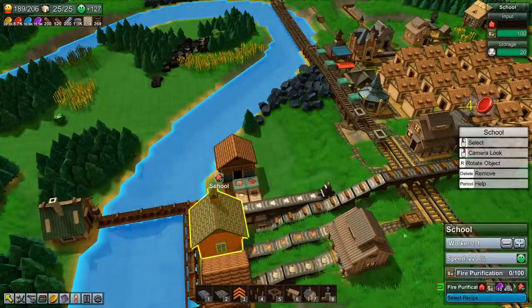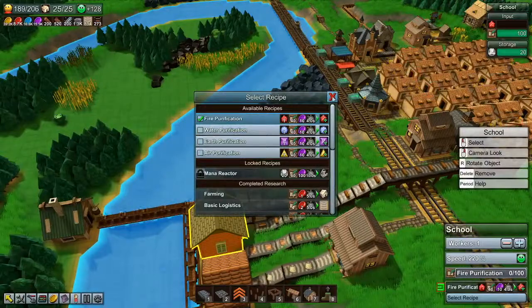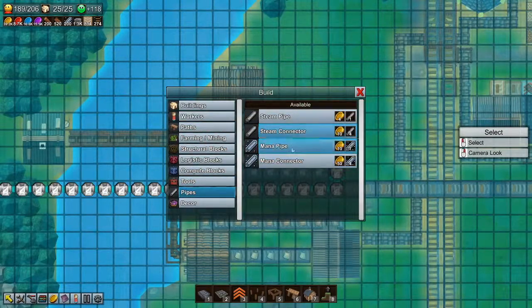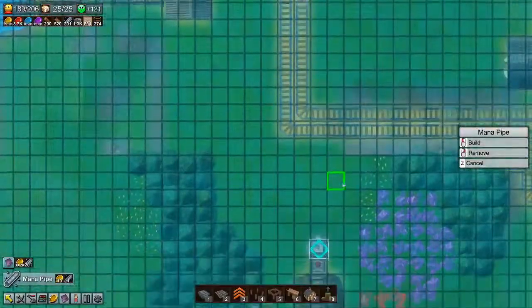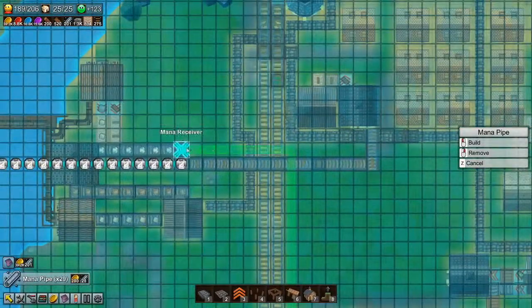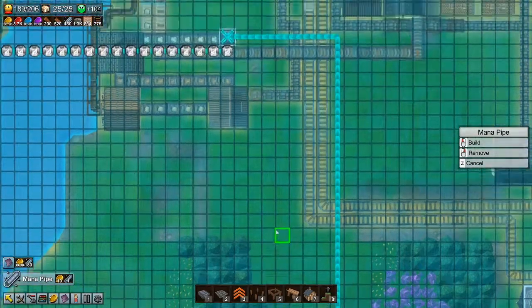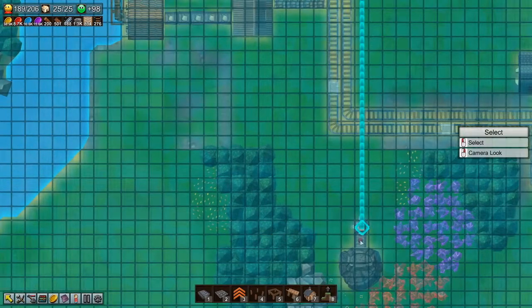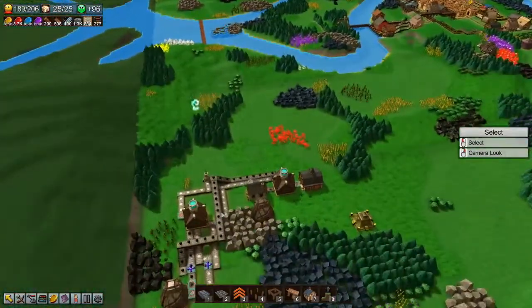I don't think any of the researchers need mana crystals - it's all water crystals. We'll need one for the mana reactor. If I come to this view I'll see pipes - mana pipe. From this transmitter over here, we'll hook that up. That's not quite right, because over here it's actually the magic forge. How do I make a fire crystal?